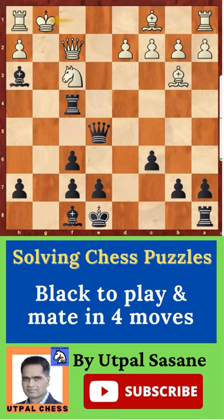Black to play, mate in 4. Now how to solve this — find all the checks. The best check here is Rook g4. The king can't go anywhere, so you have to block it with a queen — either g2 or g3.